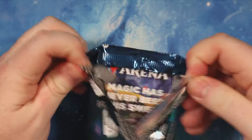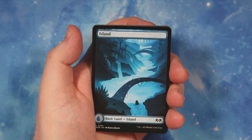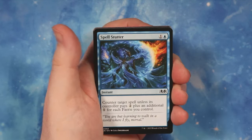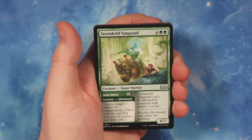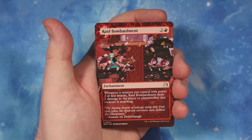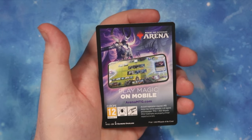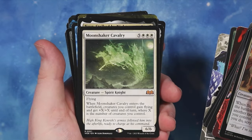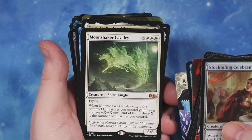That is a sweet pool. Last pack - we get a full art island as well. Sky Beast Tracker, Obria's Attendance, Spell Stutter, Titanic Growth, Disdainful Stroke - lots of counters for this blue mage - Galvanic Giant, Storm Killed Vanguard, Holding Gale Fang, Food Fight artifacts, and Raid Bombardment. Then a foil Stockpile Celebrant and some advertising. The Moon Shaker Cavalry is five triple white - six six - flying, gets plus X and X where X is the number of creatures you control.